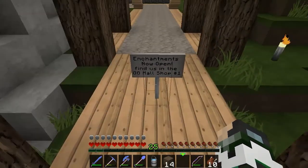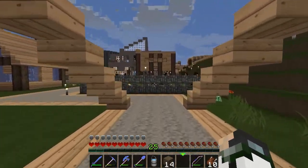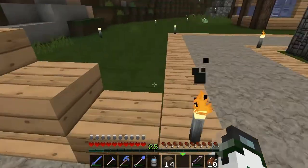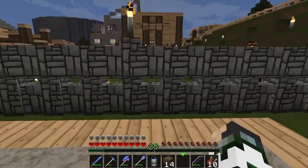So as you can tell here, enchantments now open — finders of the GG Mall. You are now greeted with this fine looking thing to strap the bridge down to land.